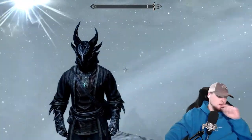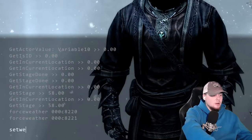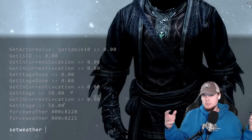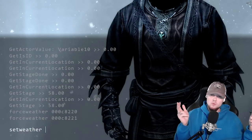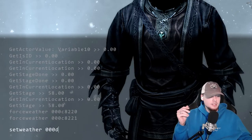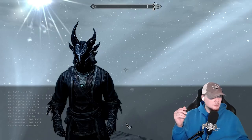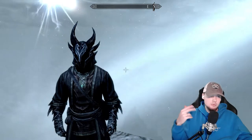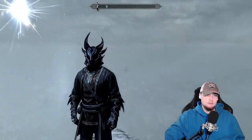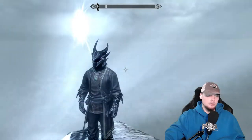Now we're going to go over to the set weather command. We're going to do set weather space — I see Skyrim Overcast, we're going to check that one out — so it's going to be 000d299e. It doesn't kick in immediately; you can see it's kind of slowly and naturally changing here.